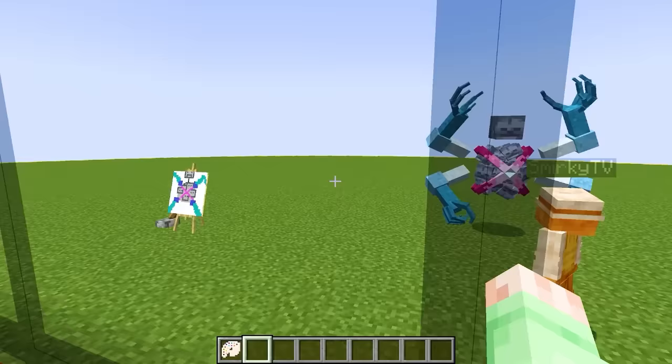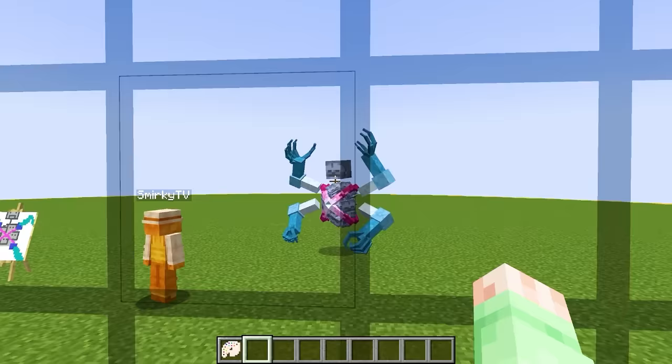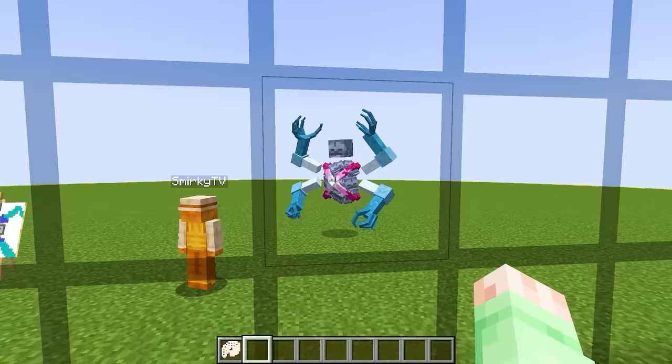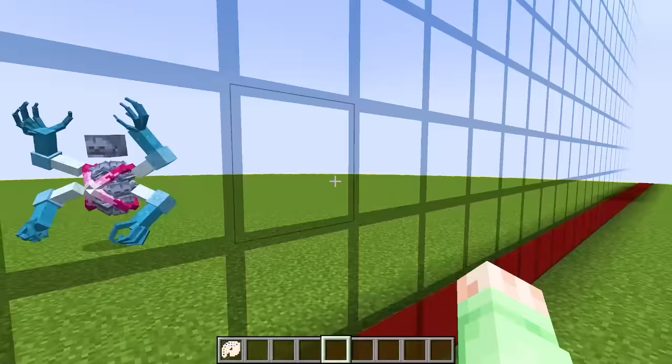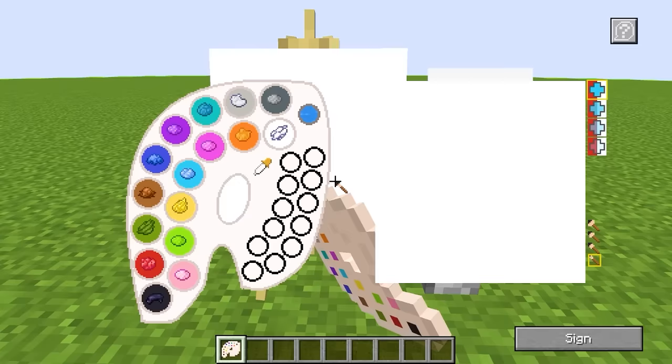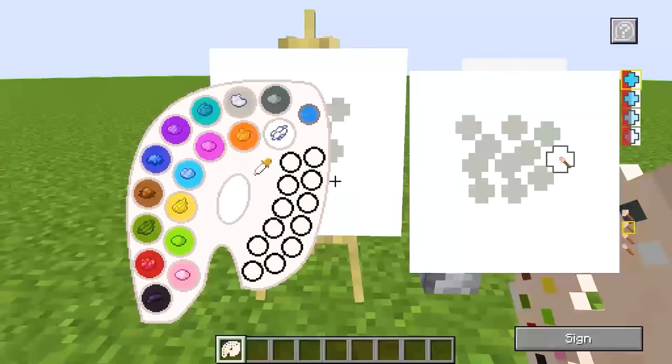There are definitely those four blue arms coming out of it - this thing has four arms and some super sharp fingers. This thing is gonna have insane attacks. That means we're going to need to draw something that can counter this guy. And I'm happy that we have this one-way glass wall because this gives me a perfect idea. So let's go over to our canvas and right-click it. I'm going to draw a mob just like Smurky's - a mob that has a bunch of skeleton skulls all around it.